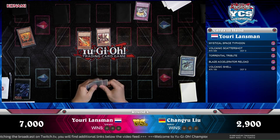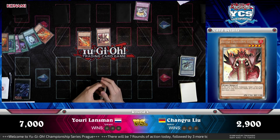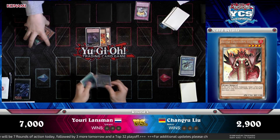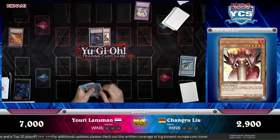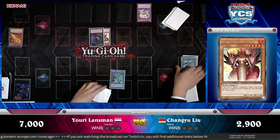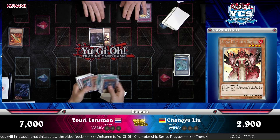The Firestorm Guards only trigger when you normal summon them, and you need to have four Pyro monsters in the graveyard. Pyro is not really an archetype that has seen a lot of support in the past. And there's an Abyss Dweller — to make matters worse for Changyu. In the draw phase, Abyss Dweller activates. He's just got a Unicorn to get Bryonek back, no surprise. Bryonek is probably going to be discarded next.